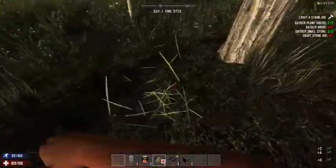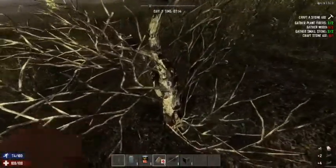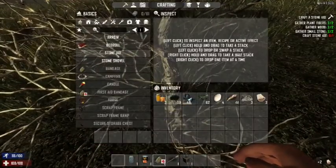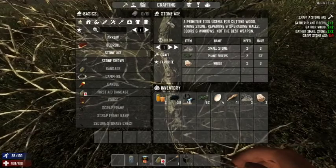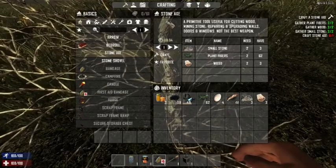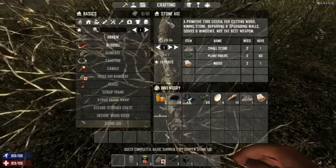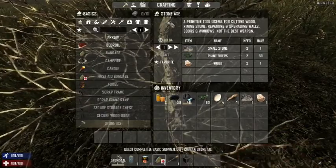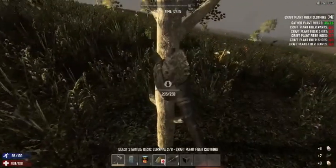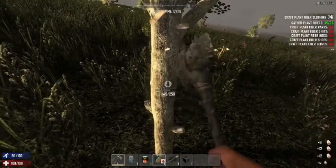Some people say the ABCs of 7 Days is 'always be crafting,' and a lot of times if you have the ability to craft, you should be crafting — that is the absolute truth. We're going to make ourselves a stone axe, which is the first one. As you pick up two plant fibers, two wood, two stone, and craft your first stone axe — the game assumes you don't know how to do anything, so your first version of anything is going to be pretty much garbage. As you craft more, you'll get better at it.